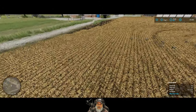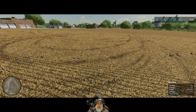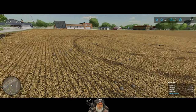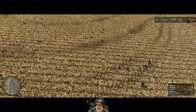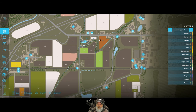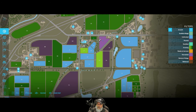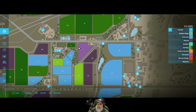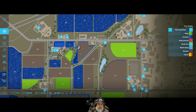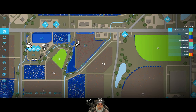Okay so we got the straw sold — made a couple thousand bucks, nothing too crazy, but we got it done. I think the next step now is to cultivate this field here. So let's take a look at it — it shows harvested but nothing else on it. We do have all those big stones so we need to pick those up, but I think we might as well cultivate it first.